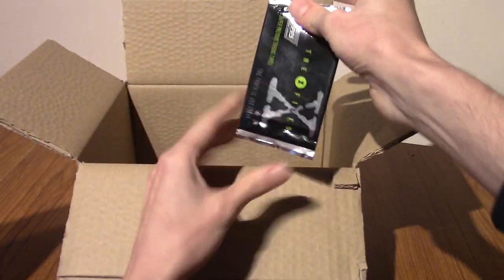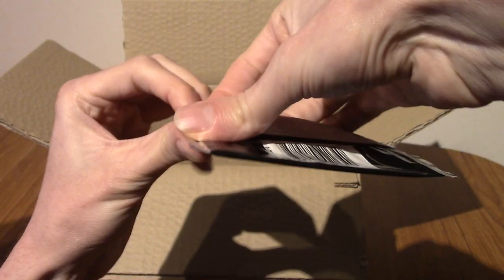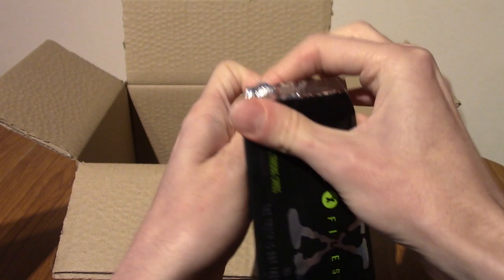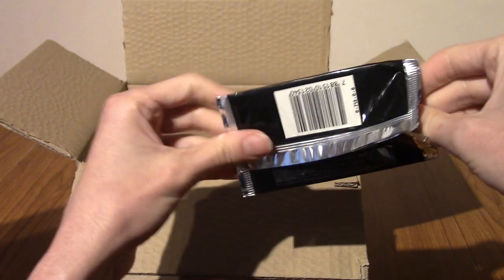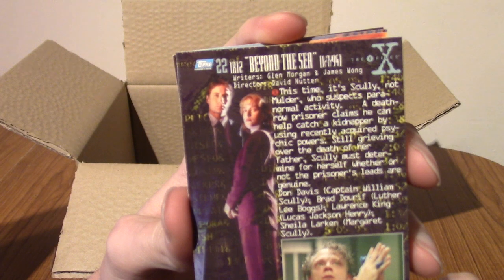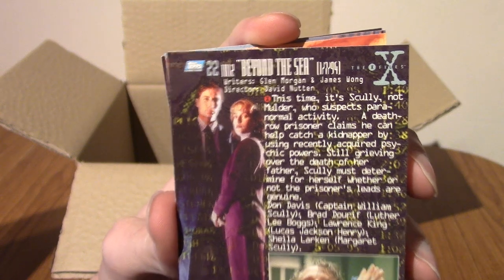It is an X-Files pack — the X-Files Tops. It's been a while; I forgot about these. So if it's anything like the last one, we're going to get two sets of consecutive cards — like numbers 20, 21, 22 and then 40, 41, 42 or something. If you recognize which episode some of these cards are from, let me know. We've got Scully looking a little bit miserable, to be honest. I hope she's okay. That is number 22 — 'Beyond the Sea'. So that's probably the episode it's from, and the next one is going to be 23.